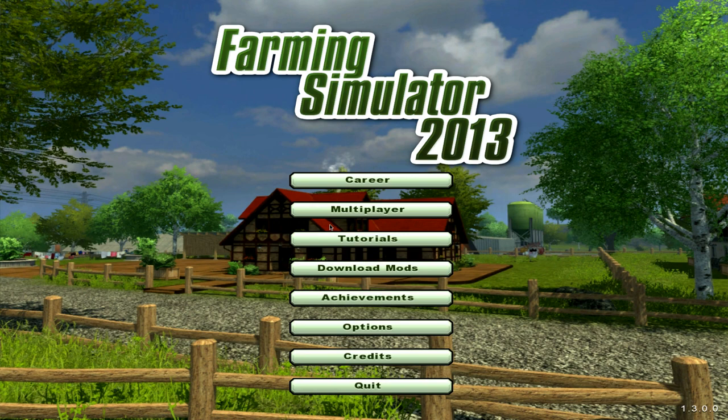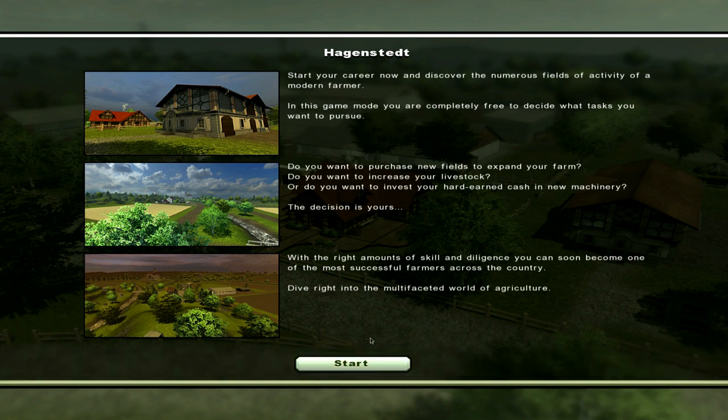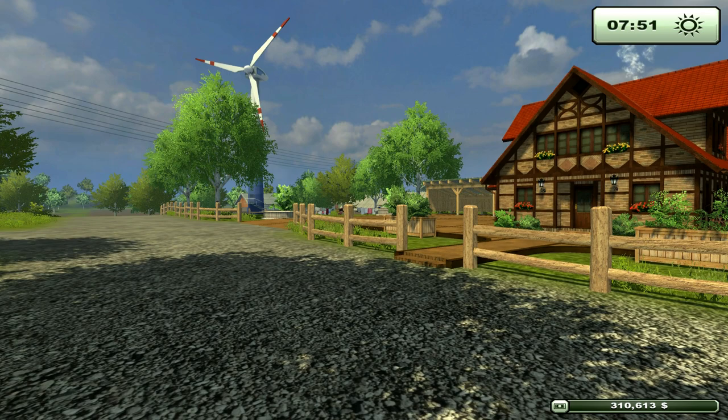Hello there and welcome to Farming Simulator 2013 with me Stucco Gloss. How are ya? Right, let's kick off our career back in Hagenstead. In the previous episode we did a front loader mission, which was awesome — first time ever in 44 episodes. We also planted and harvested some corn. This episode we're going to get into rain baling as I promised, and we might also set up some solar panels — a lot of people have been asking about those.